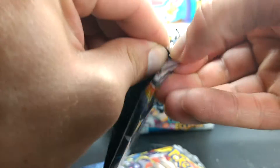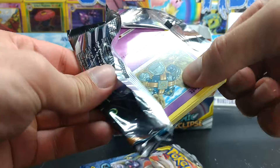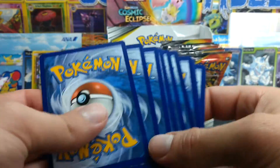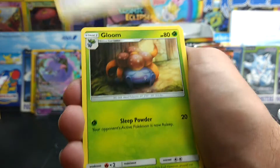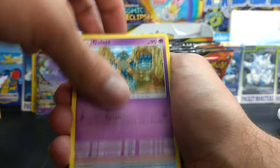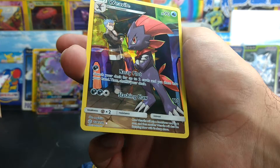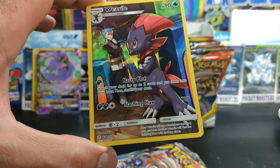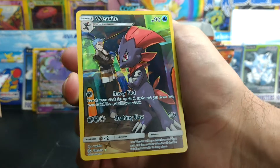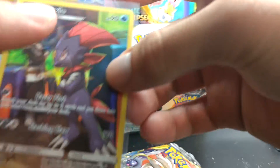Starting off strong. Zangoose — that one's cool. Gloom. Cilio. Golette. Dunsparce. Aipom. Onix. Tepig. Weavile — I was hoping I would get this one, that is just an awesome artwork. 238 out of 236. Beautiful. And a Drampa.